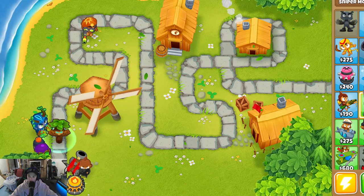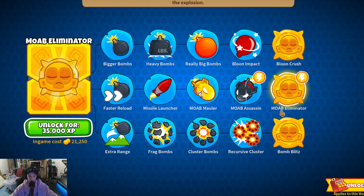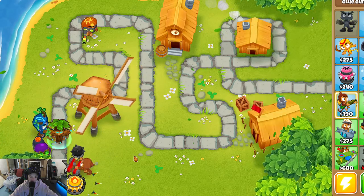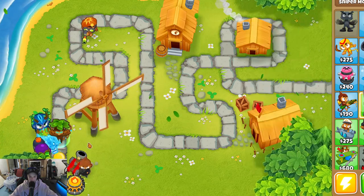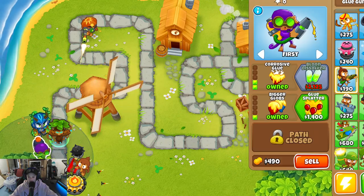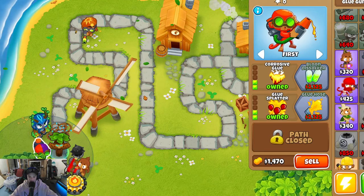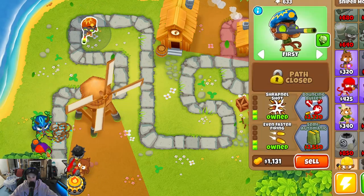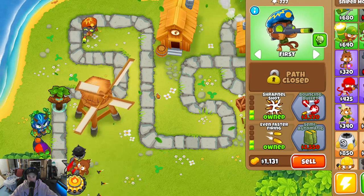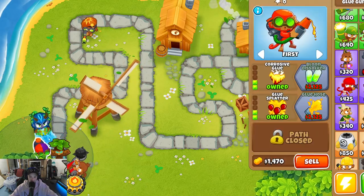We don't need the Bomb Shooter for easy mode — we'll need it for hard mode but for easy mode we don't need it. Finally got this guy's final upgrade. I got target camo balloons — forgot about that.